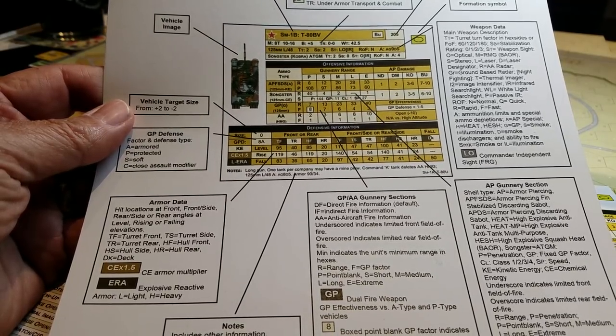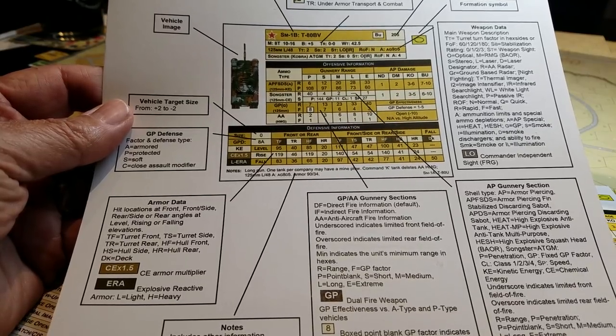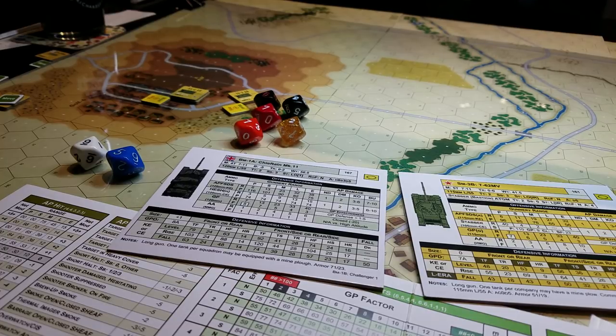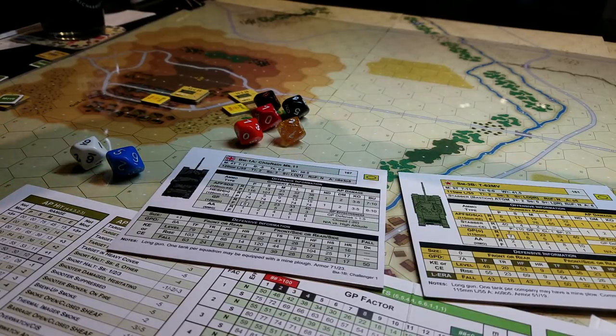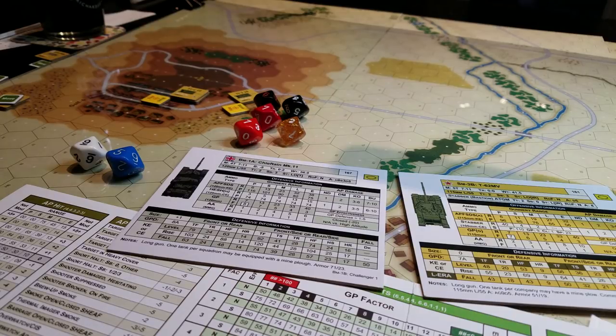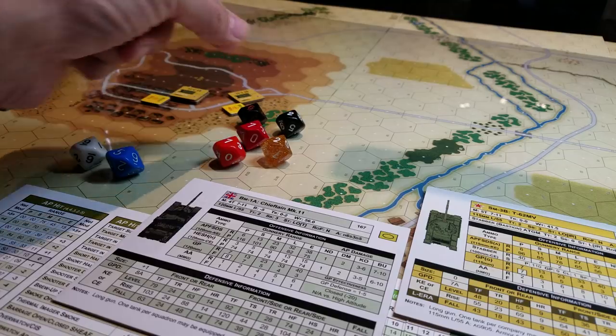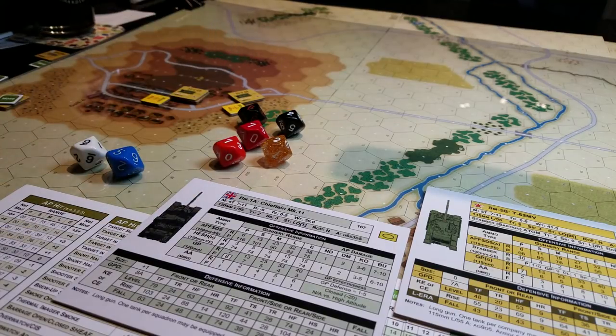Hey gang, welcome back. Going to have a quick look at MBT — specifically the BAOR module. We're going to look at Chieftains and T62s firing at each other and seeing what happens. This is not meant to be a tutorial, more a look at the first action occurring so we can get a feel for it. The beer on the left-hand side is a barrel-aged stout — very nice.